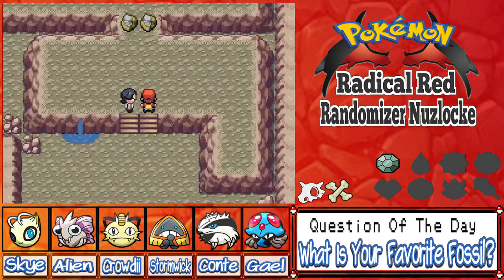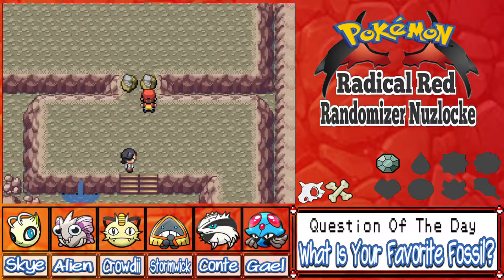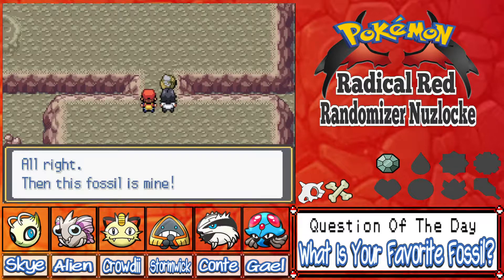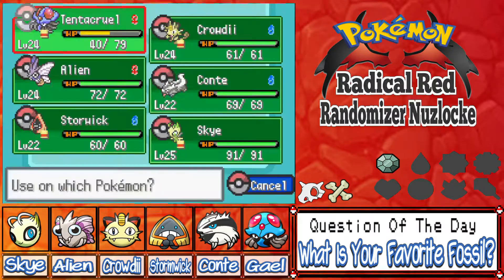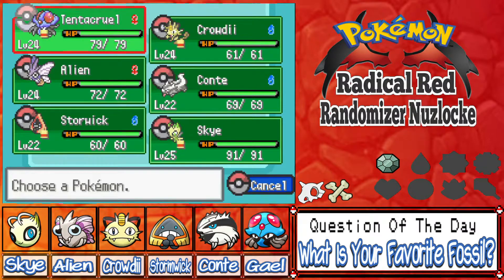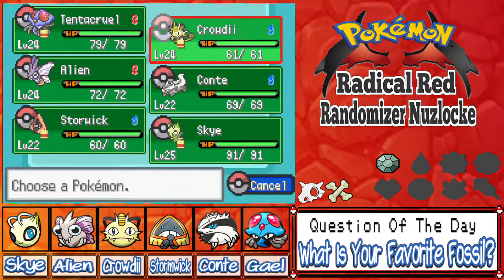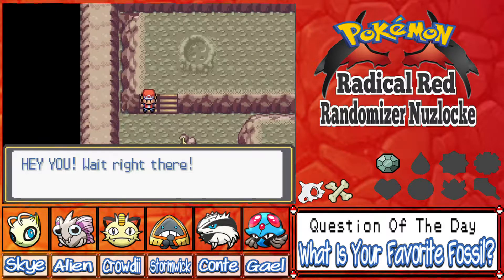Oh okay, so we do get a fossil here — Helix Fossil or Dome Fossil. You know, for the meme I should take the Helix Fossil, but I'm gonna blow all expectations and pick the Dome, because it's randomized anyway and no one ever picks the Dome Fossil. I think Kabuto is a really cool Pokémon. He wasn't very hard. I think we might be running into another boss because in Pokémon Yellow you're cornered by Jessie, James, and Meowth at the end of the cave.